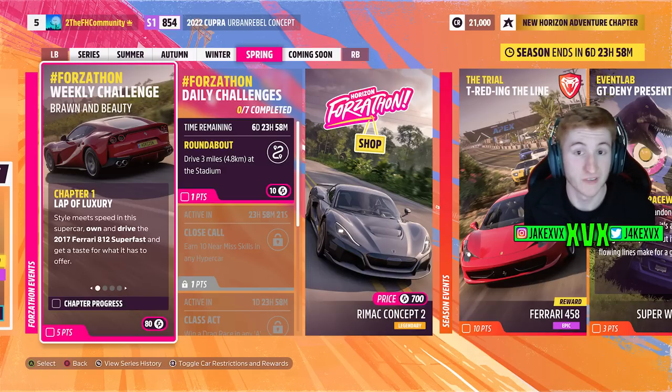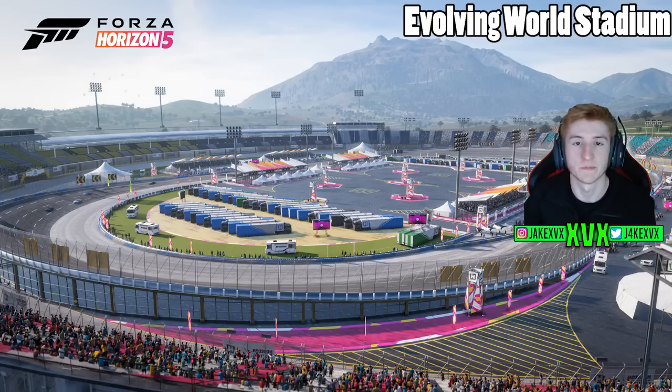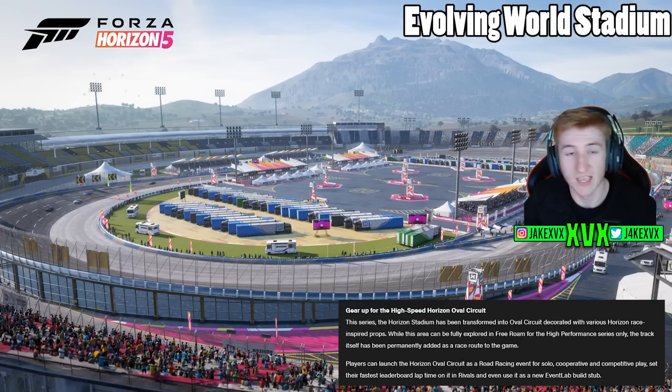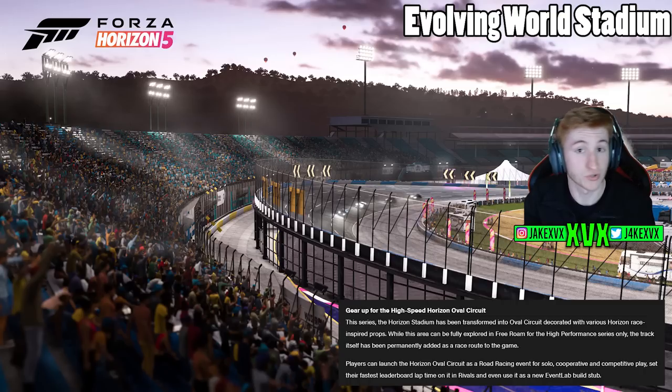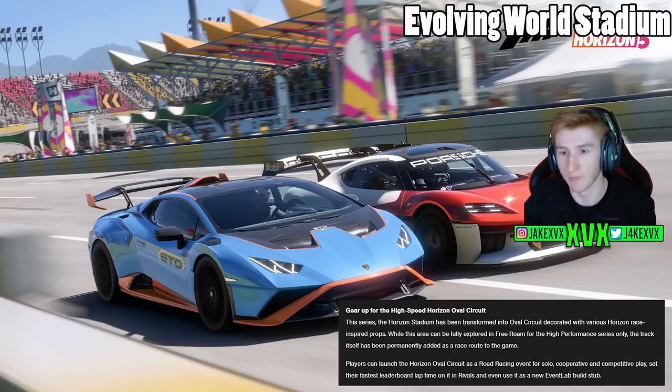That is the full festival playlist and the four new cars. Now let's talk about the evolving world — specifically the high-speed oval circuit that now populates the stadium. The Horizon Stadium has been transformed into an oval circuit decorated with various Horizon race-inspired props. This area is only around for the High Performance series for one month, but the track itself has been permanently added to the game as a race route, which is really cool. It's also a new Event Lab build stub area.